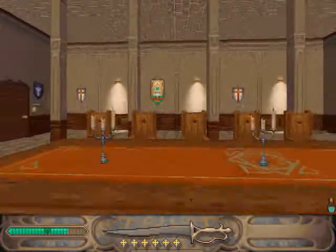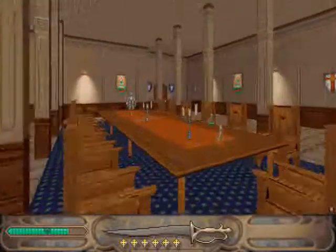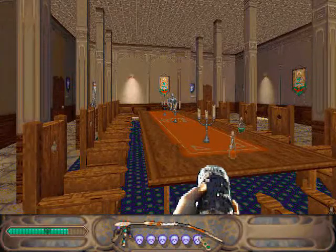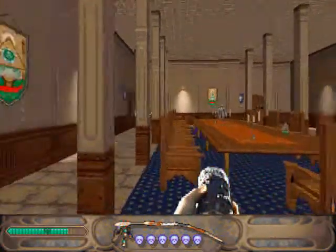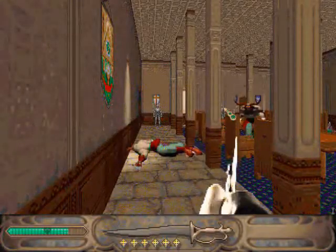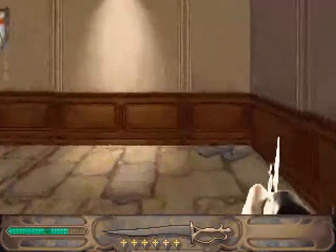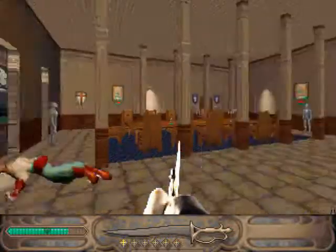Whereas in Doom, and also the Build engine stuff, it's actually only 2.5D. Some guys are going to come out and attack me very soon. There we go. Ooh, he's climbing up on the table. Some shells.